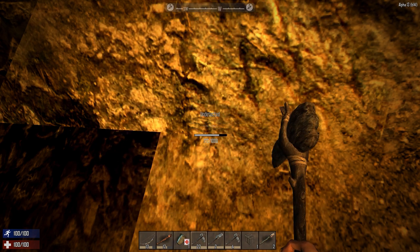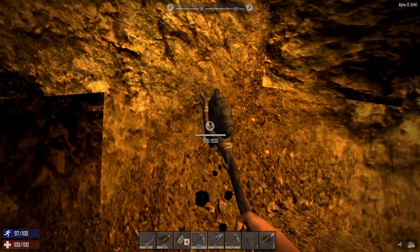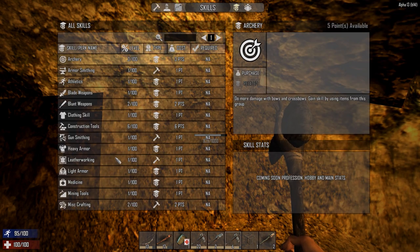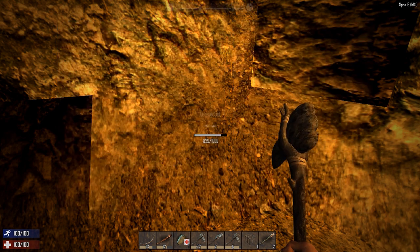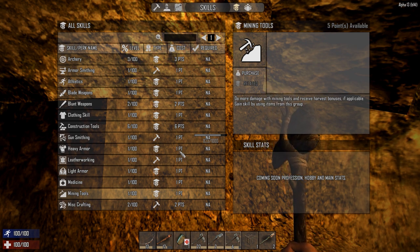Let me show you how quick this thing mines. I put down some torches for light and I'm clearing out an area for my sleeping bag. The more you mine, the more your skill goes up. Let's go look at the mining skill right now - mining tools. There's a bug where you have to get out sometimes. It says 'do more damage with mining tools and receive a harvest bonus if applicable.' Maybe the harvest bonus goes up as the mining tool skill goes up. I've actually been mining quite a bit - I have five points, maybe I should spend some.